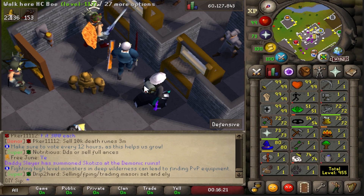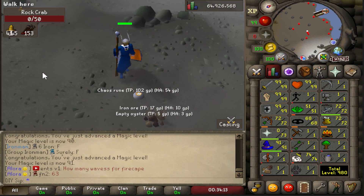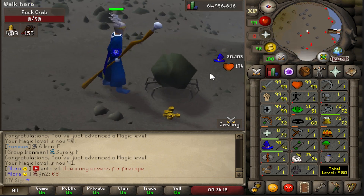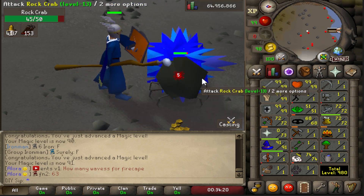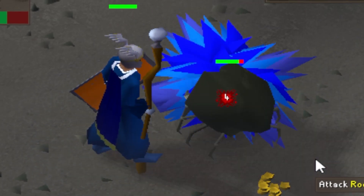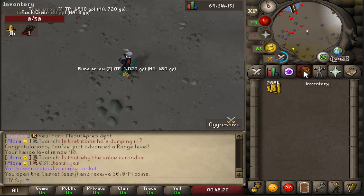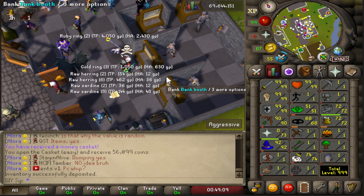We just made level 91 magic. I just wanted to point out that when you attack a monster with the spell it creates this blue glow, which is super sick — even the spells have an effect on the 117 HD client, it's super op. And we just got ourselves level 90 ranged as well.